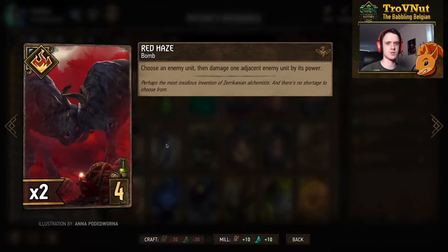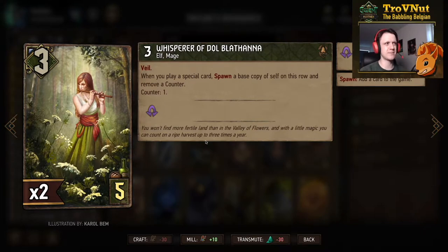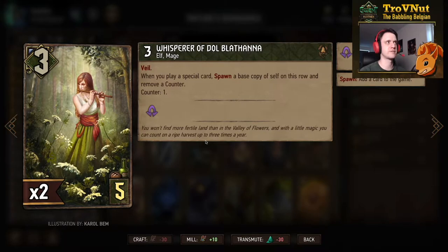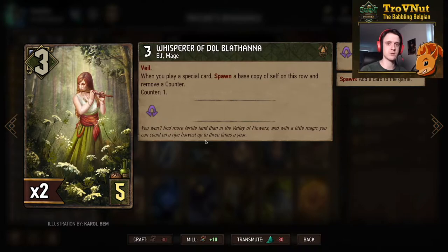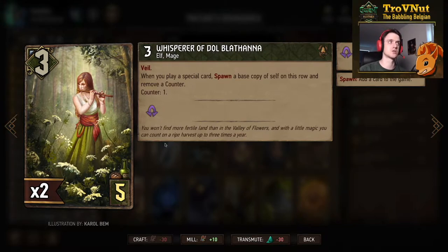Then there's the Whisperer of Dolblatana — I've only included one because they can be pretty powerful but we want to avoid over-swarming our board. It has Veil, and whenever you play a special card you spawn a base copy of this unit on the same row and remove a counter — so it triggers once, but the copy can trigger again. For every special card played while an active Whisperer is on the field you generate an extra 3 points. However, combined with the Wandering Treants generated by our leader ability, this can over-swarm the board, which is also why there's only one. It's easily countered at 3 power.